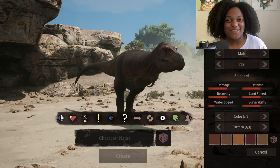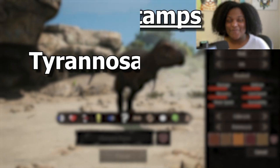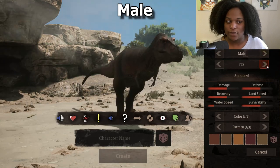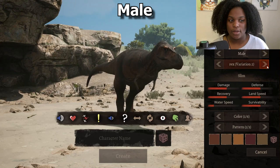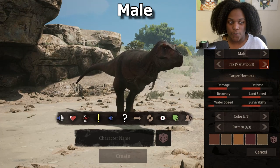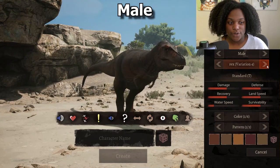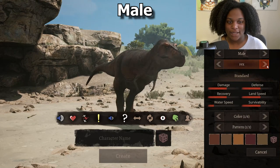Hello everybody, welcome back to more Pack of Titans mods. Today we have the Tyrannosaurus Rex made by the Primordial Tyrants modding community. We have our male base rex standard, variation one stocky, variation two slim, variation three larger hornets which are the eyebrow things, and variation four standard which has no lips.